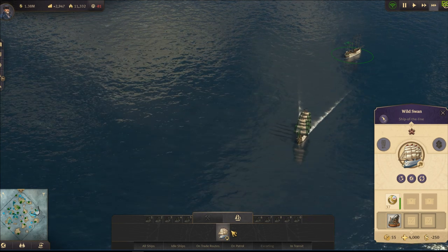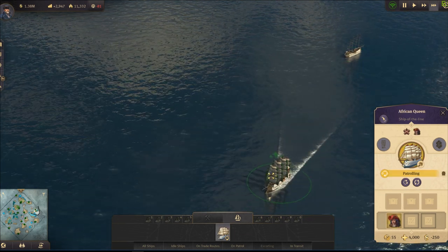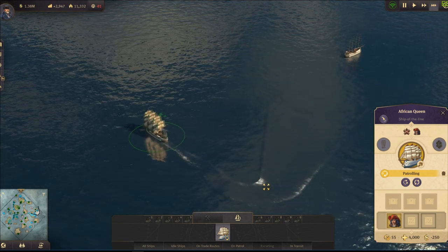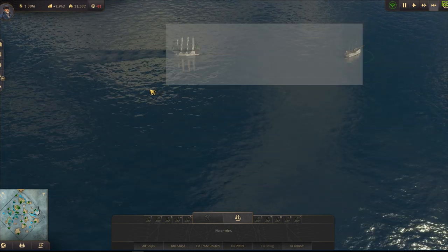One thing you could do is select that ship and make it escort the patrolling one, but later on you will forget what those ships are doing. So I deal with this differently — I use pins. I will select those two ships and pin them to the right side of the ships tab.